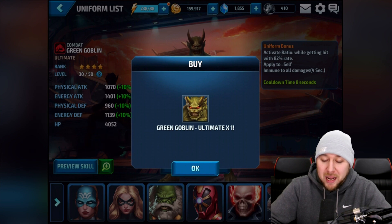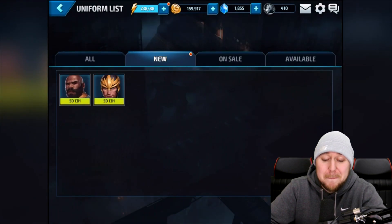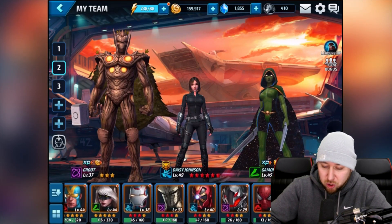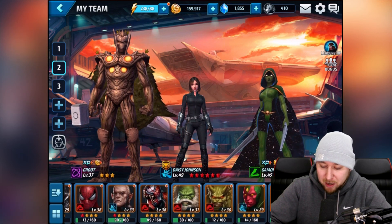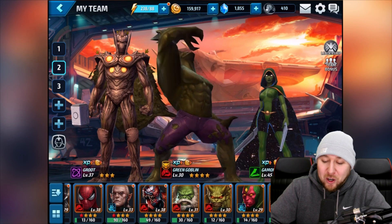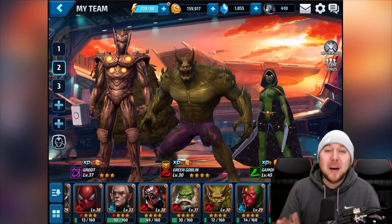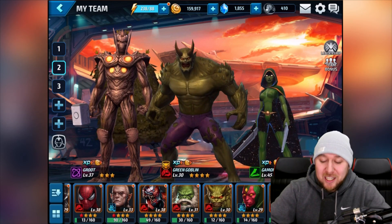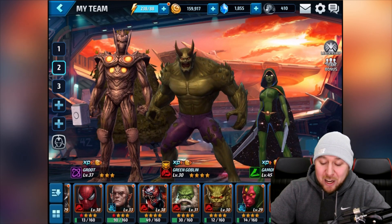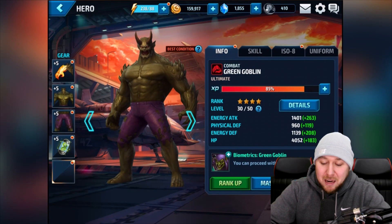We're gonna equip that Green Goblin — look at that, even the profile picture looks absolutely amazing. Come down to the Green Goblin — there he is. Oh my god, he looks like an absolute beast! That looks absolutely amazing, I can't wait to take him into battle.